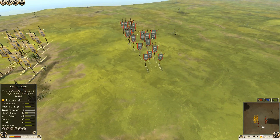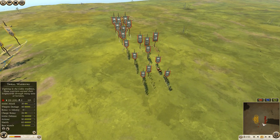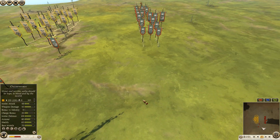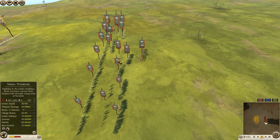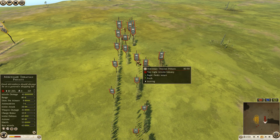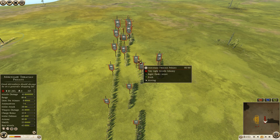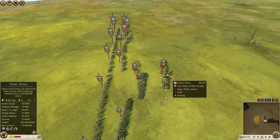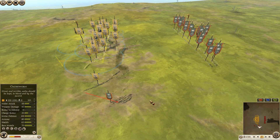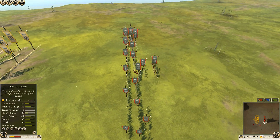That was Obelix's build. Now I'm going to go over Derrta's build. He's got a frontline of 6 Levy Freeman — that is expected. Behind those he has some skirmishers on the field: 1 Celtic Slinger on each flank, so 2 in total, and then a Thracian Peltast in the center. He also brought 2 Raiding Horse — very good choice — and a Noble Horse as well.